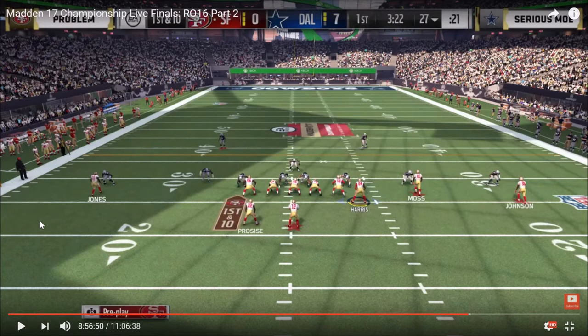It comes down to a lot of instinct and repetition, I think. But right here you're going to see Problem with some amazing Pocket Presence. So getting right into it here, Problem on offense — Gun Wing Trio Weak out of the New Orleans Saints playbook.